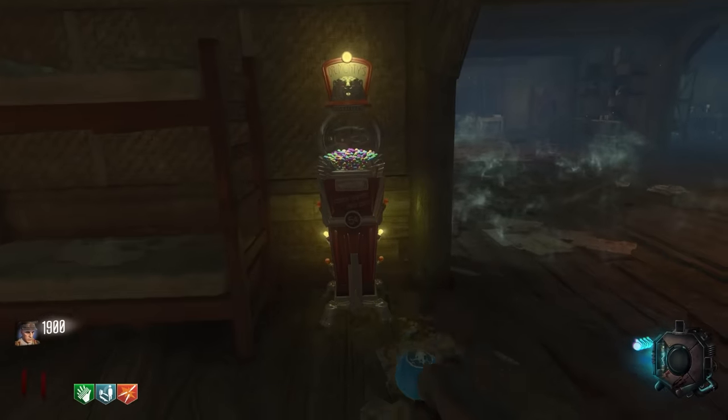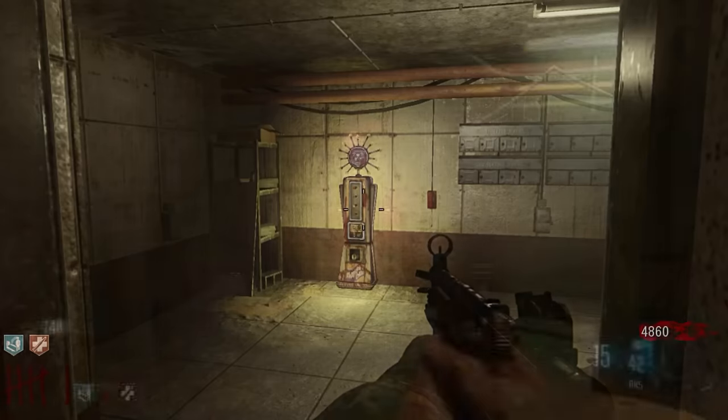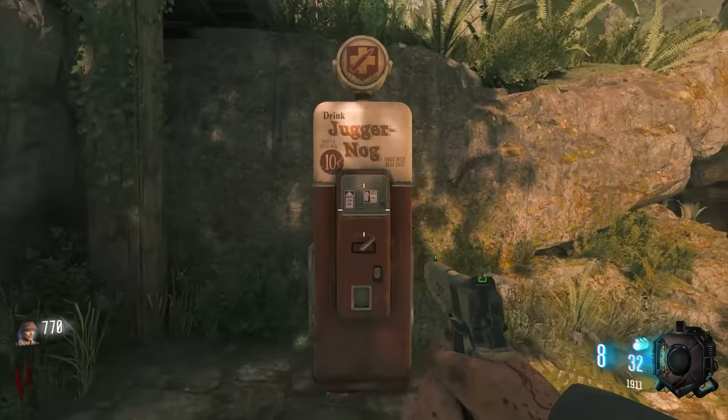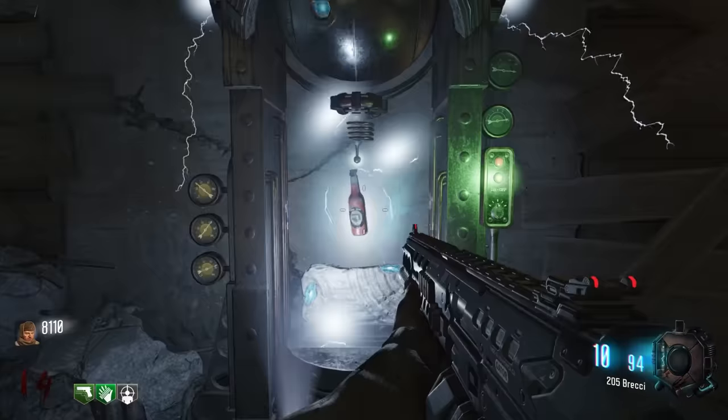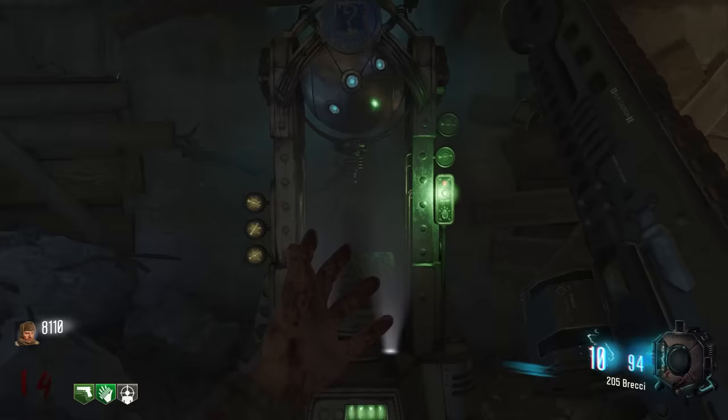Every map now has Gobble Gum machines. Double Tap has been replaced with Double Tap 2.0, and PhD Flopper has been replaced with Widow's Wine. The Spare Change easter egg works on every perk machine. New Wonder Fizz machines were added to all of the maps except Shangri-La, Moon, and Origins, granting access to perks that were not originally present.